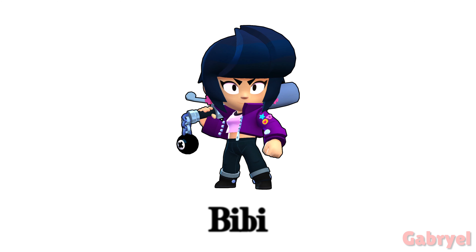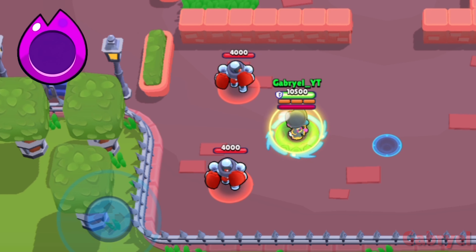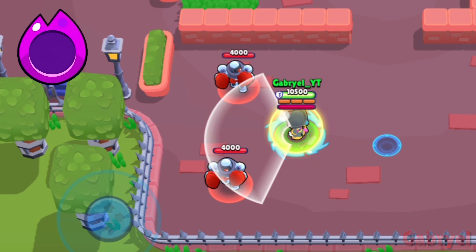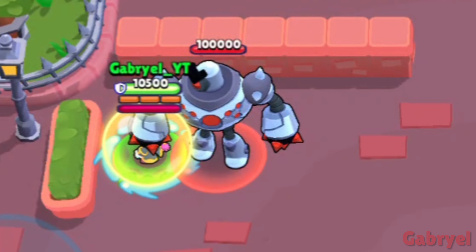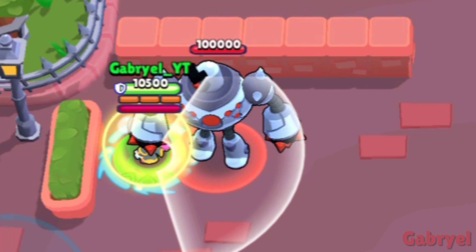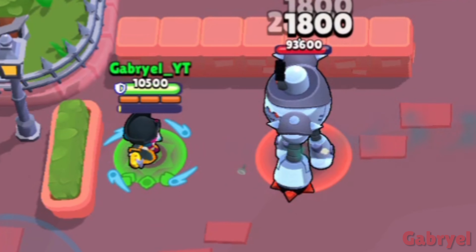Bea. If you know what the symmetry of one point related to another point is, then you'll understand what's going on here. Also, if done correctly, you can deal double the damage with her super to an enemy.